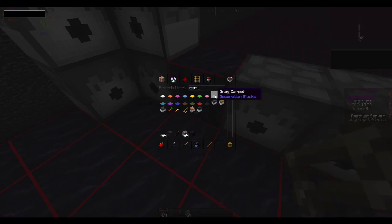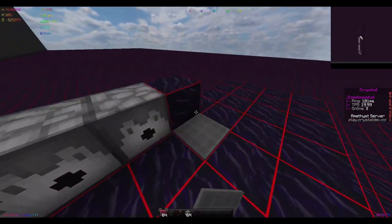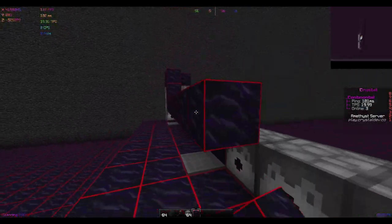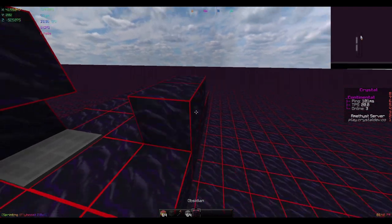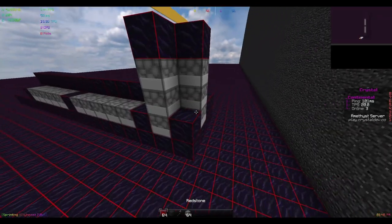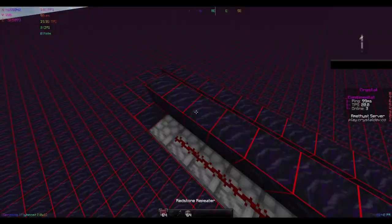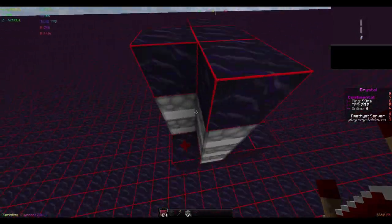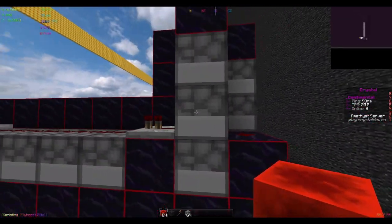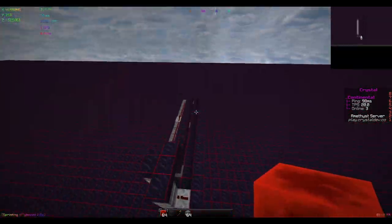It can be a ladder, or I like to use a carpet — just any block that has height but isn't a full block, so even repeaters would work. Then you want to put a shield over it, put more blocks on the other side, and wire the booster like this. I'll show you what I do and then explain why. When you power this block, it powers the redstone which powers through here, and then each booster fires one tick later after the last.